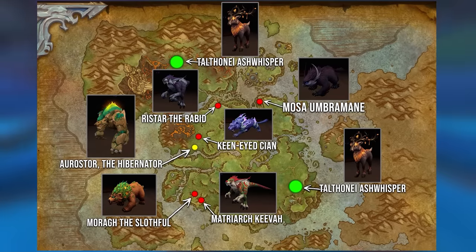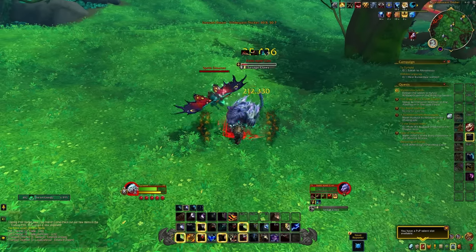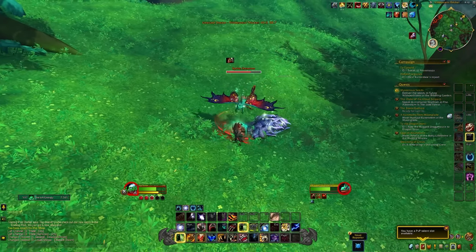Let's start with the forms that are going to drop from rare spawns within the Emerald Dream. You're only going to be able to kill these once per day per character for a chance at them, and the drop chance does seem to be pretty low. I killed all of these about seven or eight times each and only had one form drop.